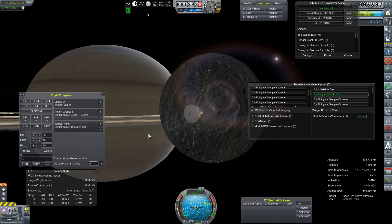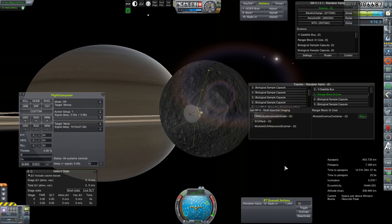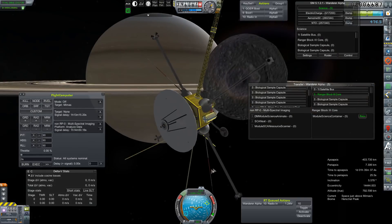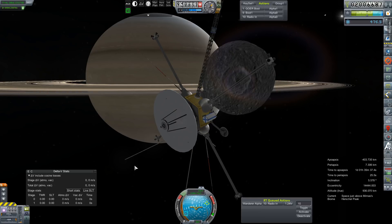Let's get rid of our signal delay here. Here comes another action group one in about plus six seconds or so. Okay then. One hour and 15 minutes. We can get rid of all of that — we're not going to need it. Probably not going to need you, flight computer.